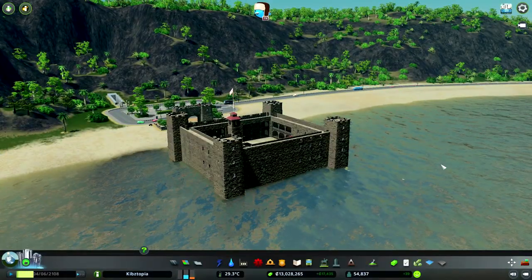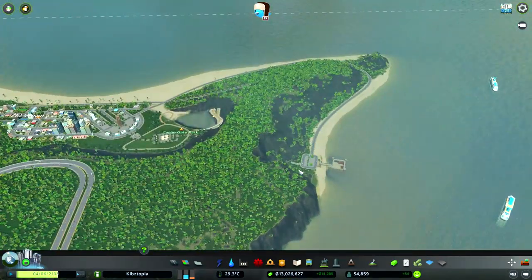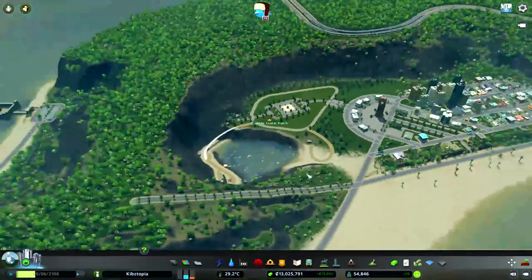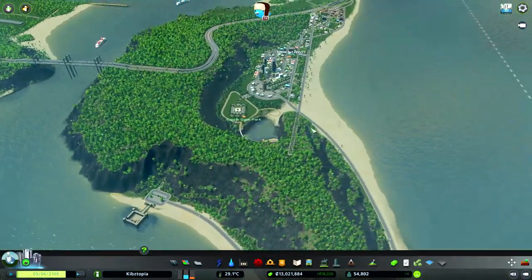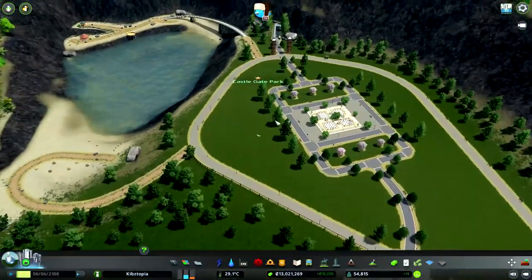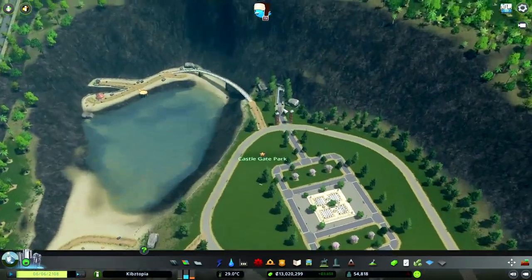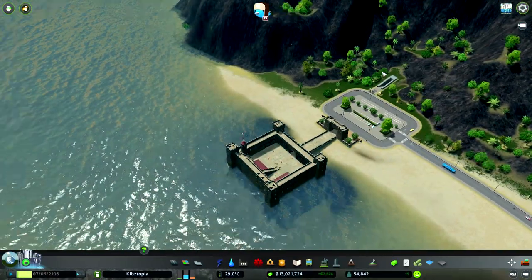Last time we started on this kind of medieval coastal area off in the corner here. I call it a clock town, and I kinda ended things a bit abruptly — I was feeling a little overwhelmed. But in between then and now, I kinda polished it off a bit, added in a cool park back here called Castle Gate Park.